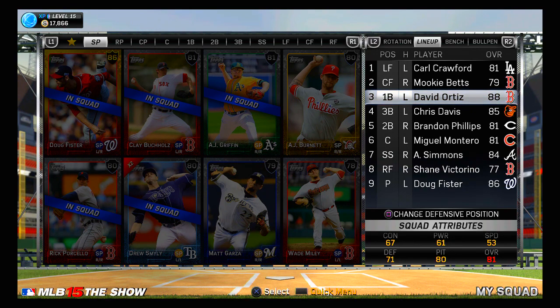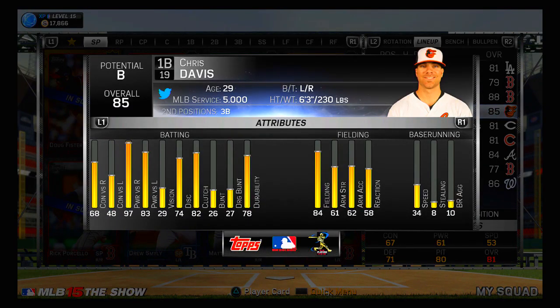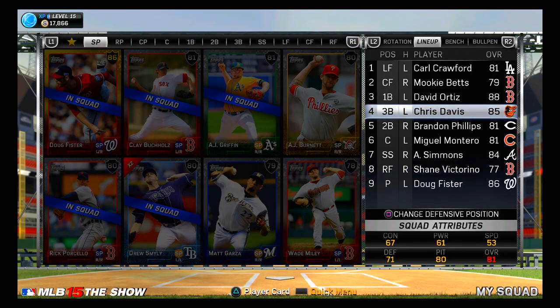I'm a huge Red Sox fan — I do have three on my roster right now, although Shane Victorino should be getting replaced soon enough. Ortiz has to be in the third spot, and he has to play first because that's essentially the only position he can play, plus there's no DH. Then Chris Davis, who I did have at first base, moves into the fourth slot and he's going to play third base. If you look at his second positions on the player card, it does say he can play third base. I don't expect him to be very good at fielding there, but his stats are just too good to keep out of the lineup — 97 power versus right-handed pitchers and even 83 versus left-handed pitchers. That's too strong to not put in the cleanup spot.